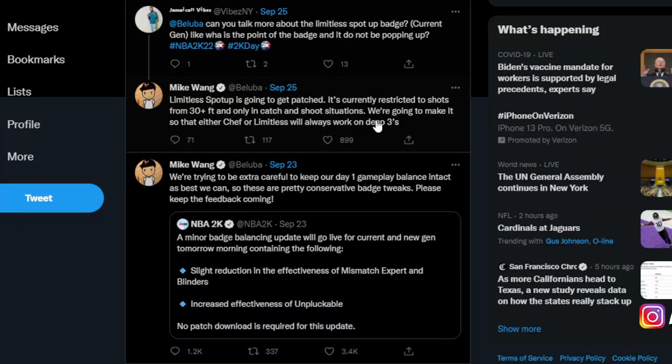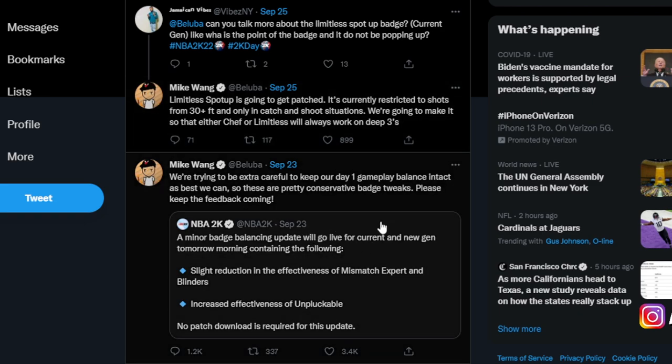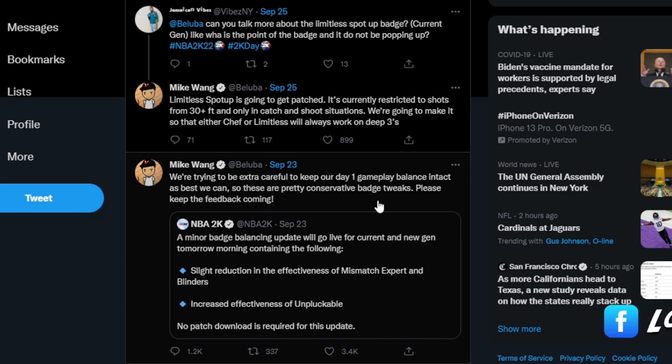Here's some stretch big news: limitless spot-up is going to get patched. They're saying it's being restricted to only 30-foot catch-and-shoot situations. They're also saying they'll make it so either Chef or Limitless will always work on deep threes, so you can move without needing the catch-and-shoot. Keep that in mind when making stretch bigs. Also, shooting has not been nerfed — it's still very broken. With 30 shooting badges you're gonna be fine, though you might actually want to do less.